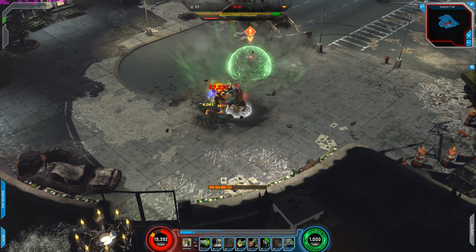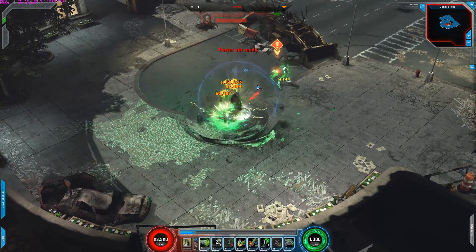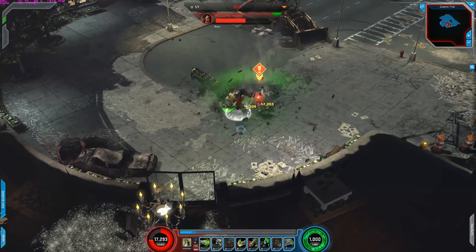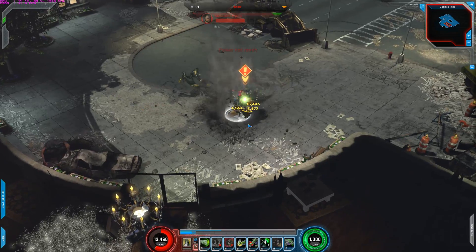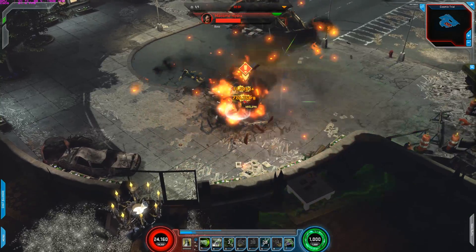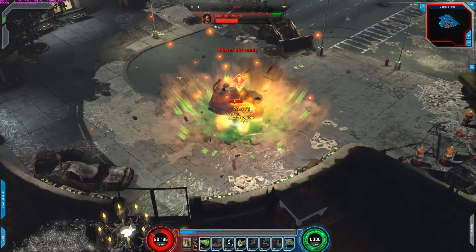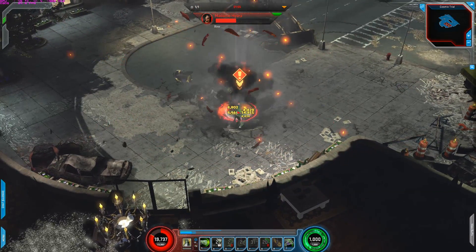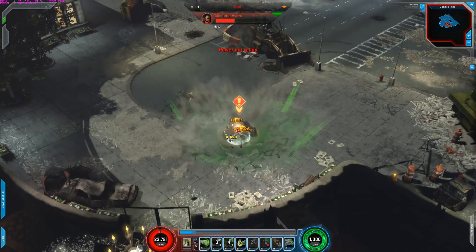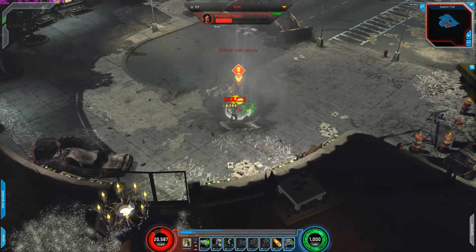So over here — get that brutal. Perfect. And then attack. So: A, S, A, hold S, then D, then F to get that buff, G twice — that's the signature — then A, S, A, S, hold G all the way, and just keep doing your main spender. Then A, S, A, S all the way. Boom, just like so. Easy peasy.